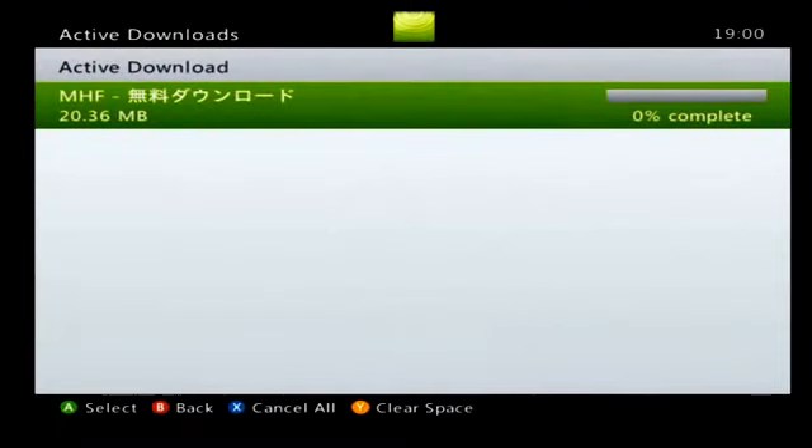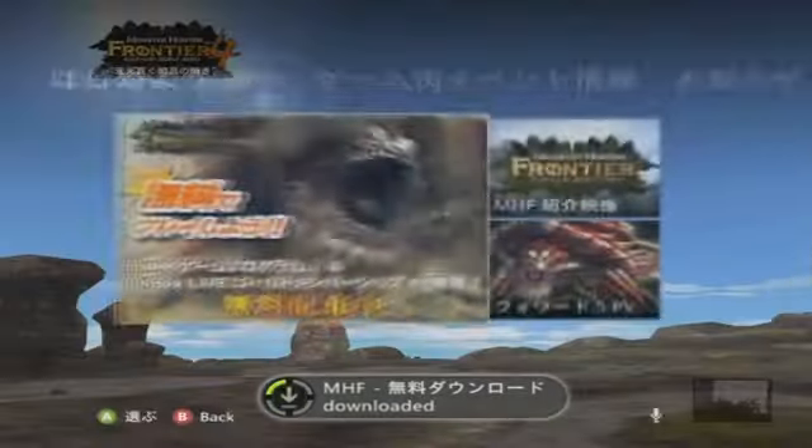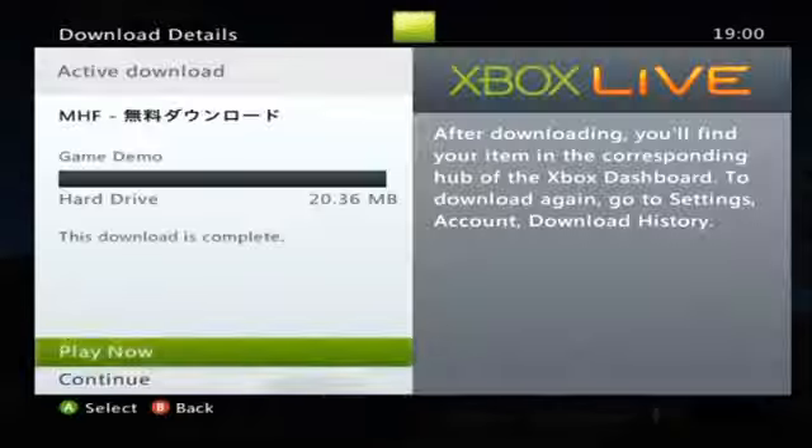Once you've downloaded that, you then want to load up the game. As you can see it's so fast and easy to do — it's literally a blink of an eye. Once you've downloaded it, you want to press the Xbox button and click play now.